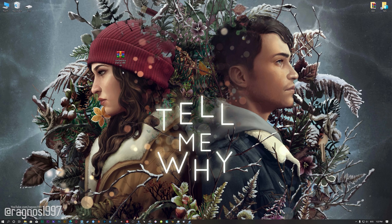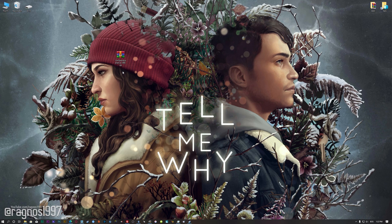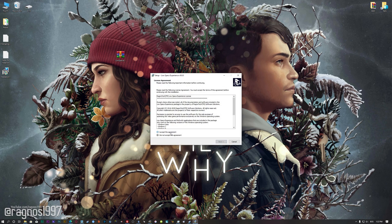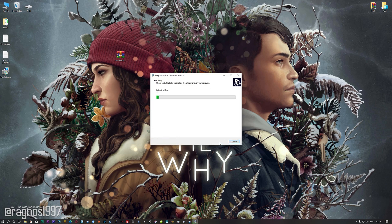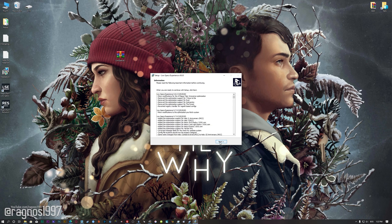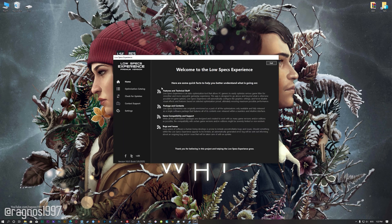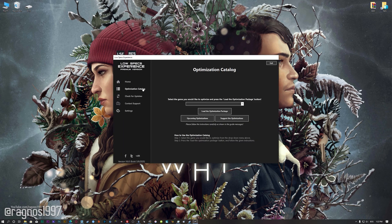Before we proceed with the optimization process, you will need to head over to my website and download the installation package for the Low Specs Experience. The download link is located in the description of this video. Low Specs Experience is a game optimization tool that I developed that will allow you to optimize your favorite games for maximum performance. Start the installation process for the Low Specs Experience, and once it's done, start it from your Desktop shortcut and head over to the optimization catalog section. From this drop-down menu, select Tell Me Why, and then press load the optimization package.